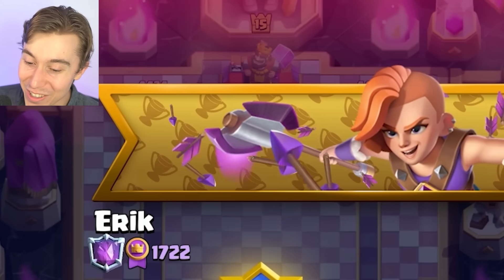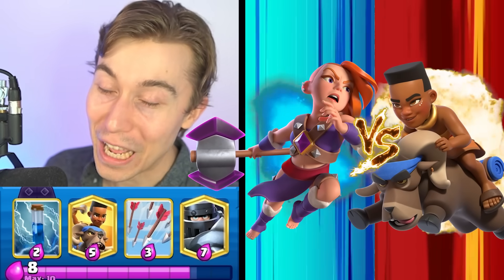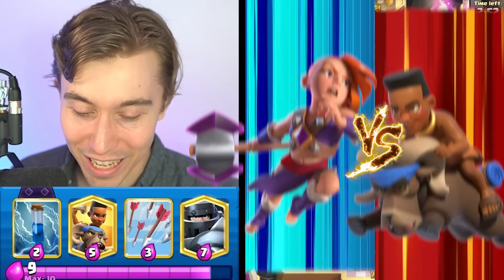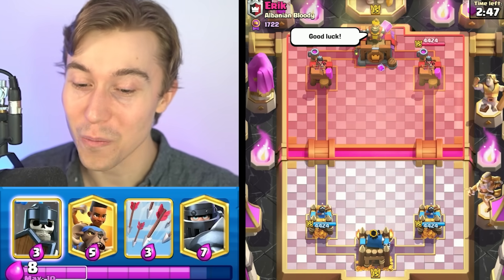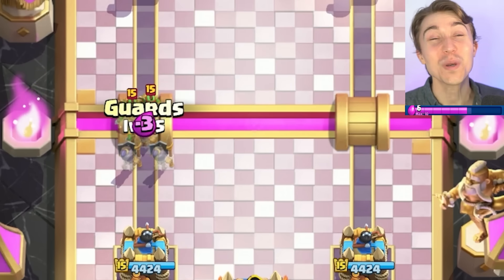Alright, we got a game against Eric, who's got the Evolved Valkyrie in the banner. Definitely not a card that Ram Rider likes playing against, but it's not that bad if we just go for a zap on the tower and encourage our opponent to spam directly into a Mega Knight. You have my full support, sir.